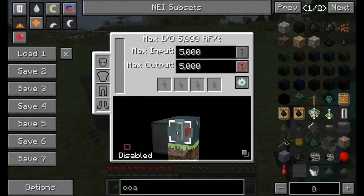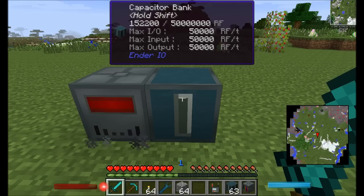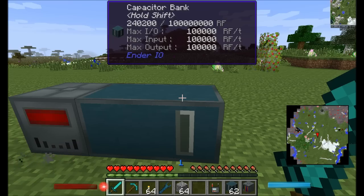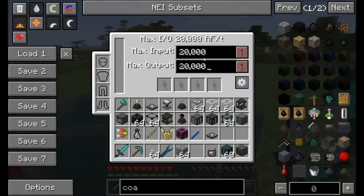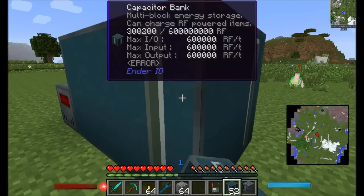What's really neat about Capacitor Banks is they're multi-blocks. When you place a second one down, you now have a total of 10 million RF storage and can input and output 10,000 RF per tick — matching the max of a Resonant Energy Cell in Thermal Expansion. But with this mod you can go further: two more blocks brings us up to 20,000 RF output per tick and 20 million RF storage.